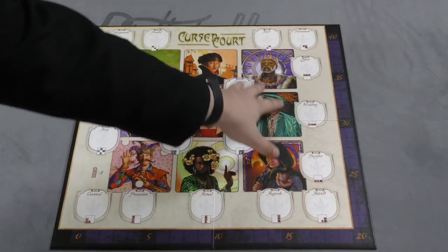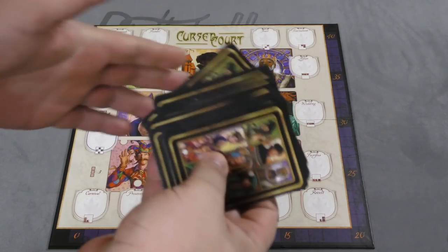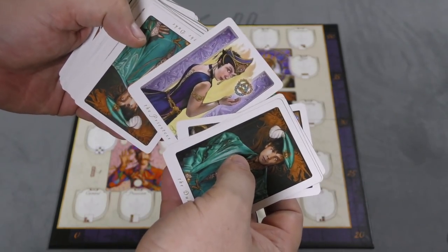In this game you have 9 major nobles that are on the board. You have a small deck of 36 cards that has 4 of each of these nobles listed here. We have the duke, the queen, the jester, the king, the priestess, etc.